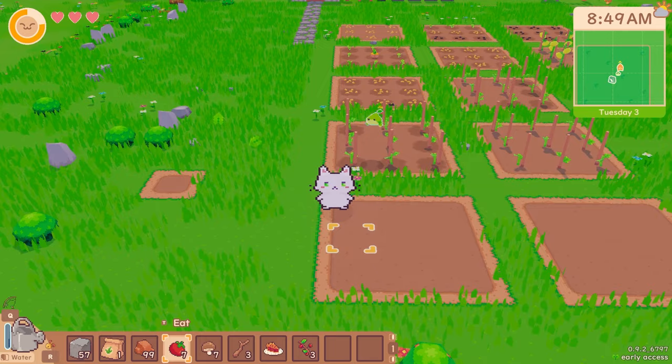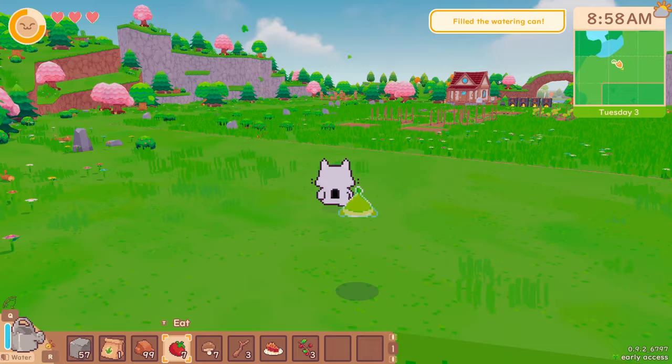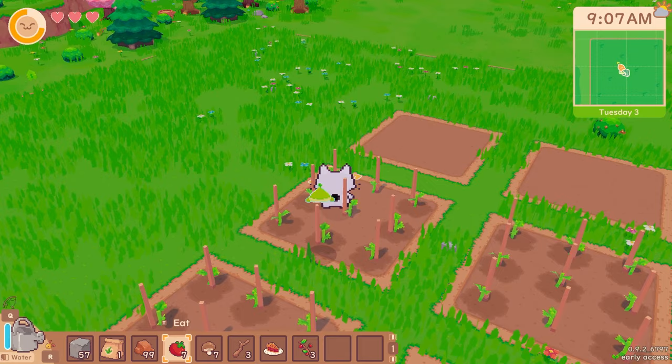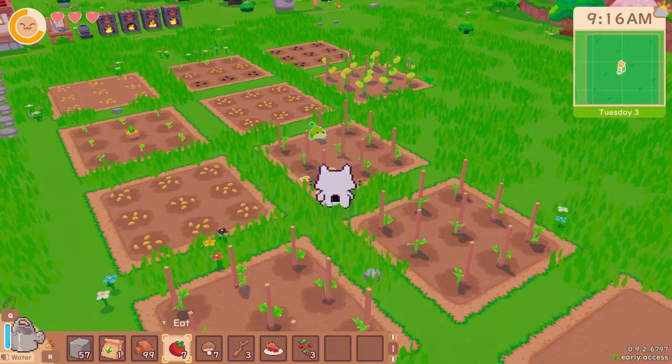It's probably happening quicker than it happened in something like Coral Island, where I got to like year 3 and I'm like, should I go up to the biggest sprinkler now? This is a lot of watering to do, so I need to do something about it. Maybe I could sell the 3x3 sprinklers when I'm done with them. But if I'm making them, I don't want to use that many fasteners.